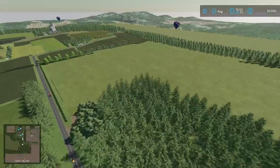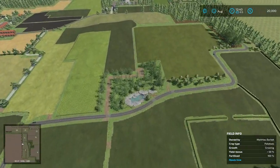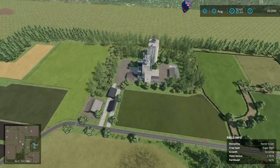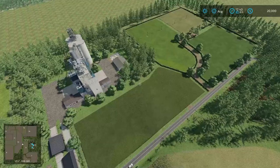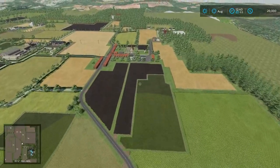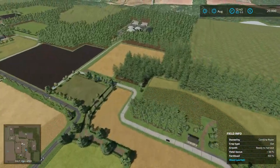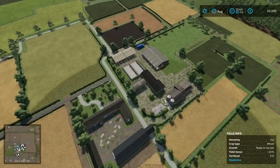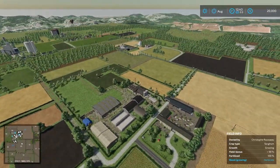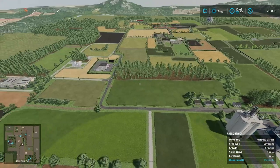From the flyover, the big potato field is inside the map boundary. There's a little water feature down there. Over here we have the Eastfield Cooperative, East Lime Station, the debris crusher, and the sale of fruits of the earth — a lot of different sell points packed in there. The BGA is up here tucked away in the forest. The starting farm is a big starting farm, especially for the size of the map.